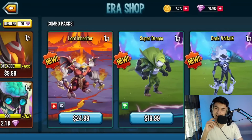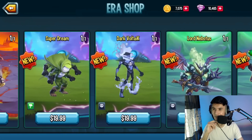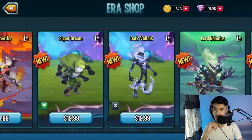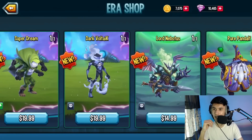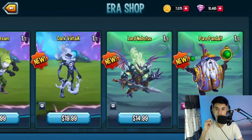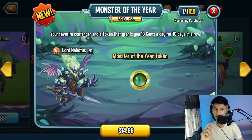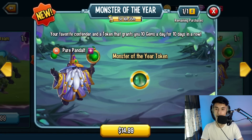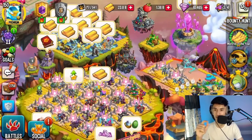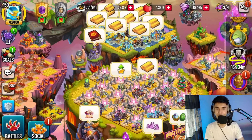$25 for Lord Inheritor feels a bit overpriced — should probably be $15 at most — but if you want it, go for it. Super Dream I don't recommend at all; the monster isn't good in the current meta. Dark Voltaic at $20 is actually pretty good — worth picking up. Lord Nebatos at $15 is not bad but there are better attackers now. Pure Panda at $15 I do recommend — especially if you max it out, since rank 5 gives status/evasion to everybody, making it really strong in team wars and PvP.